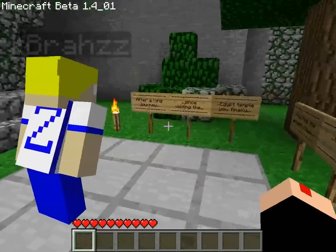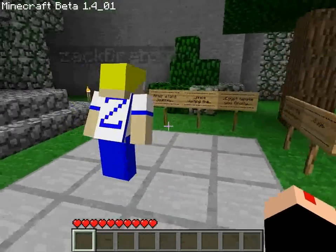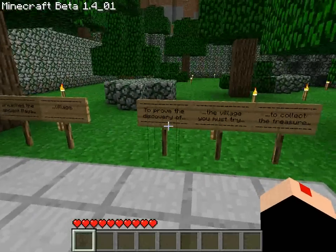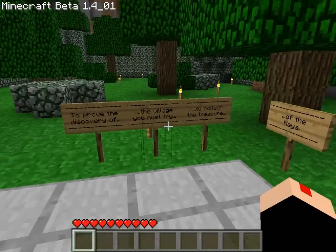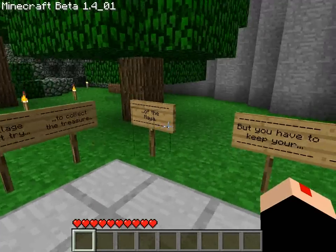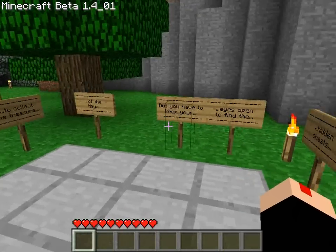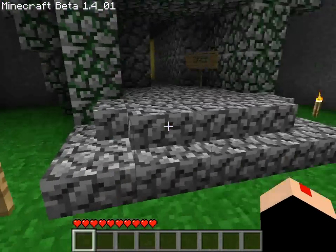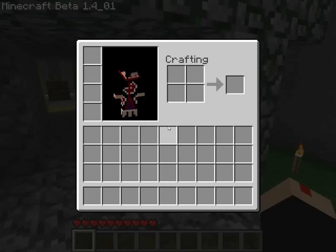After a long journey since visiting the Egypt Temple, you've finally reached the ancient Maya village. To prove the discovery of the village, you must try to collect the treasure of the Maya. But you have to keep your eyes open to find the hidden chests containing the treasure.